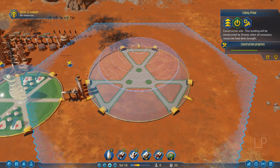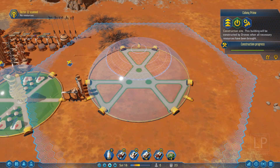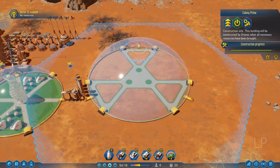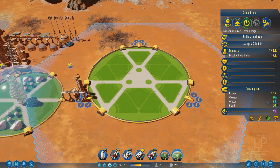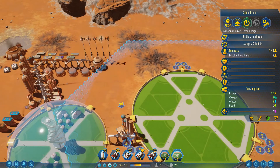Low-G Engineering is complete — ladies and gentlemen, we can now place a medium dome! Look at this thing, it is absolutely massive. We're going to slap it right there, hugging the polymer factory. That looks great — it is huge! Since I've got the second concrete extractor going, this thing should really go up in no time. The drone hub being right here means the whole thing is accessible. We are making progress — get this dome built, get people on Mars, get jobs assigned, and kick this colony into high gear for the end of this episode.